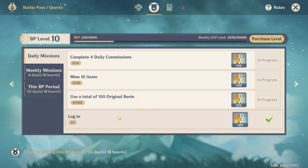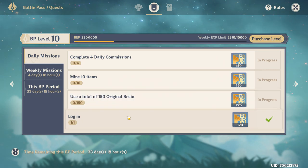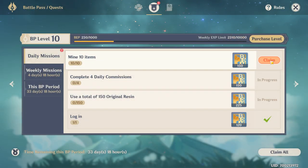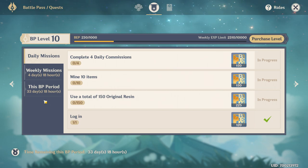The daily activities are fairly easy. You get experience for logging in, doing your 4 daily commission quests, mining 10 times, and using 150 resin. The first 3 can be done in a matter of minutes. If you send characters on an expedition before bed and return with at least 10 ores, that activity is considered done. For resin, try doing 1 or 2 leyline outcrops in the morning, then push out the full 120 resin in the evening on bosses, domains, and leylines. You'll get 150 resin used per day this way.